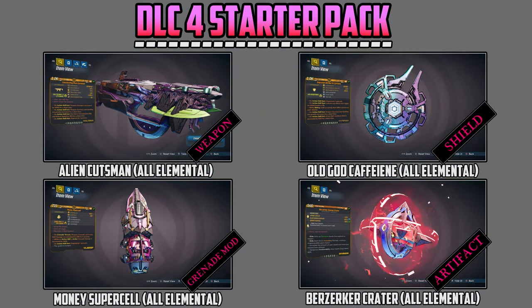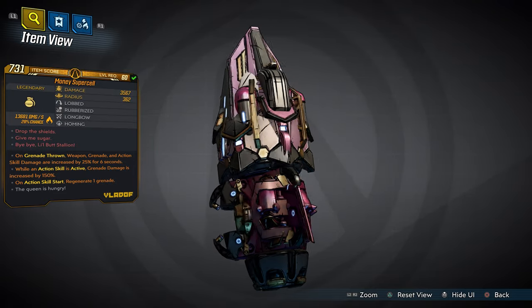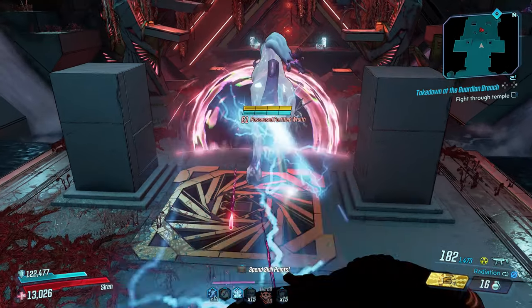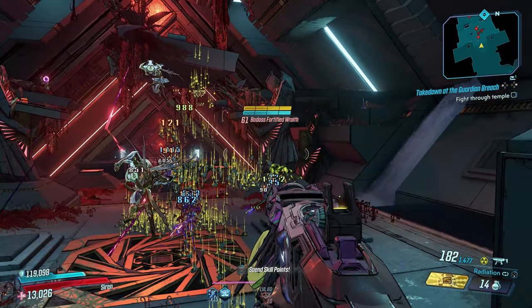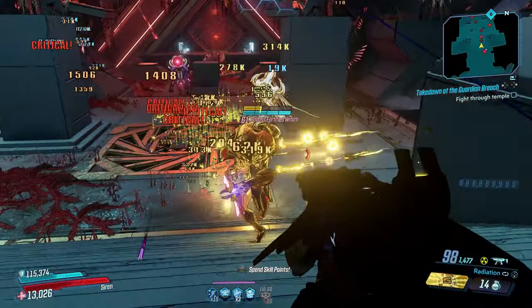In this DLC 4 starter pack, we also have a new grenade mod called the Money Supercell, which is all-elemental. There are at least eight different grenade mods built into this Money Supercell, and it's exactly what it sounds like. The design is absolutely phenomenal. I put easter eggs on this grenade mod, and as a treat I added crazy anointments to enhance your fun. While throwing this grenade, Butt Stallion comes out with rainbows, glitter, stars — everything you'd want. And money rains down from the sky on the map for you to pick up for your SDU upgrades.